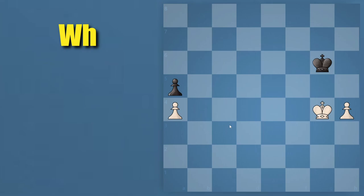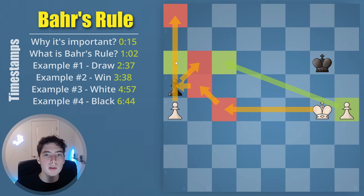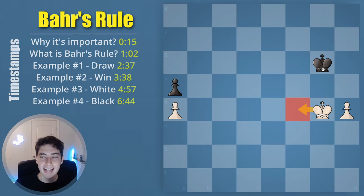Before I teach you this cool Bär's Rule, let's first understand why it's important. In a position like this, it's possible to just calculate this out and understand if white can win or if it's going to be a draw. The reason that this could be a win or a draw is you're never going to really promote this pawn — you're going to sacrifice this pawn, run your king down, and it depends on whether white is quick enough to promote, or if black can catch up and get a situation where they blockade the opposing king and it's a draw.